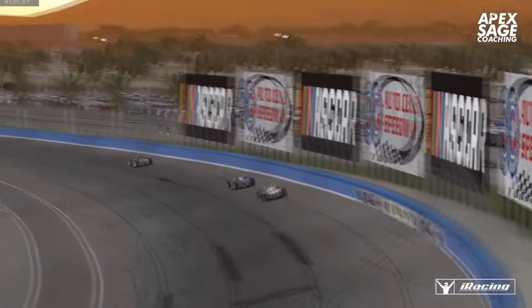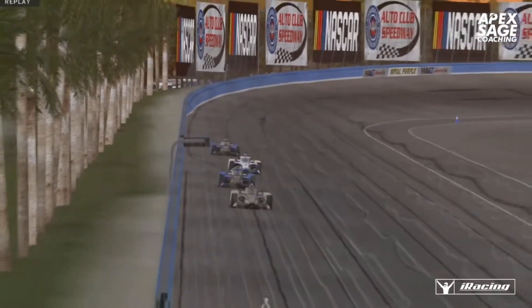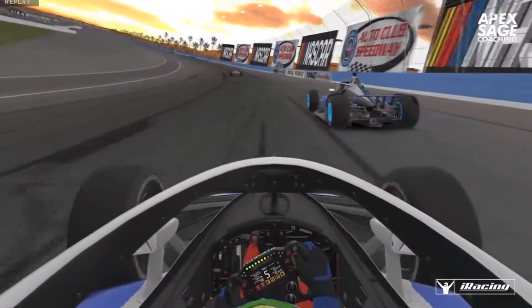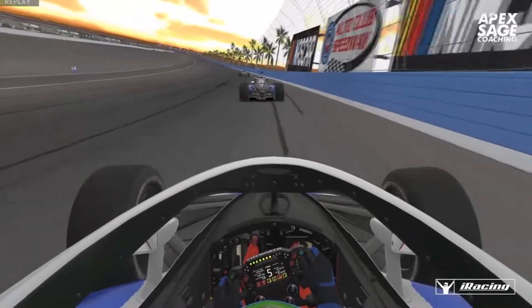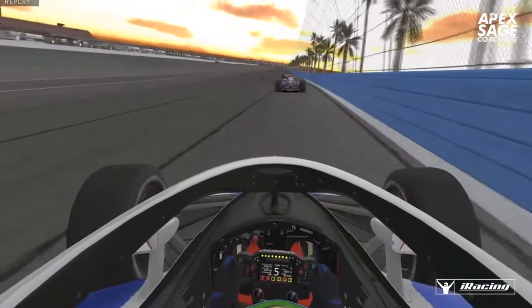Lewis is way up the race track and rushes the wall — I think he got away with it though. Robert is flying by on the high side as Lewis just pushes up into the wall, actually right up to the wall, and just misses it.